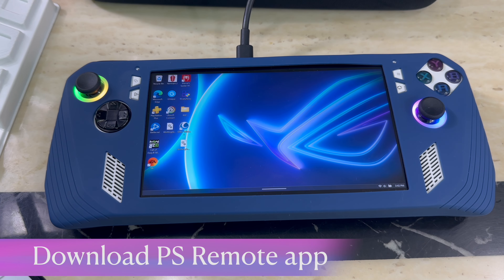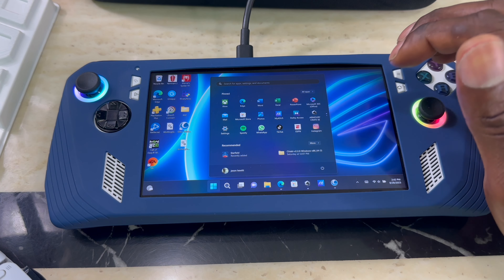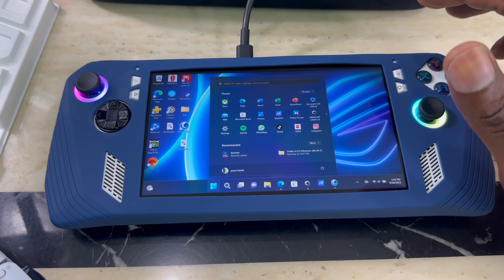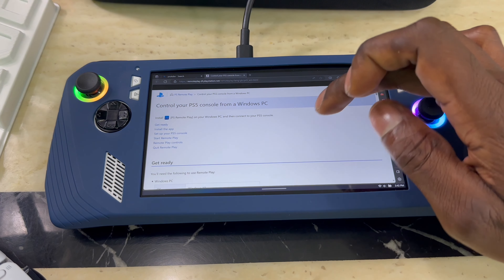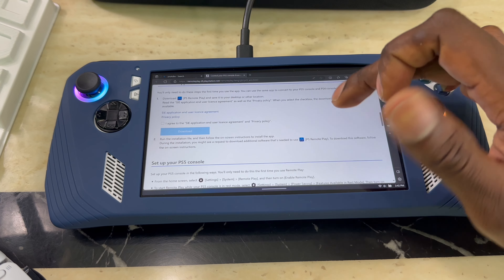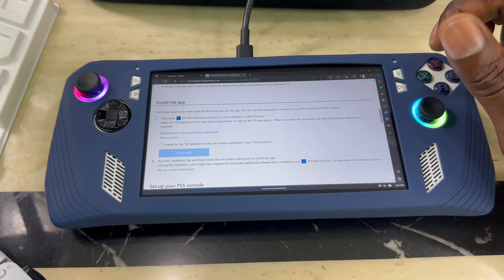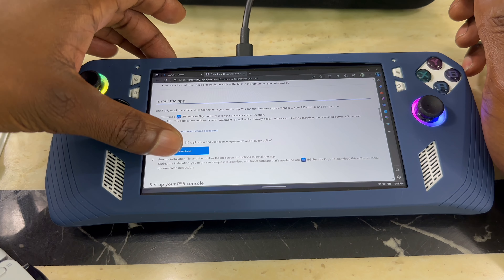The first thing you want to do is download the PlayStation Remote Play app. The link will be in the description down below. When you get to the screen it will look just like this — scroll all the way down and agree to the terms and conditions, then hit Download.